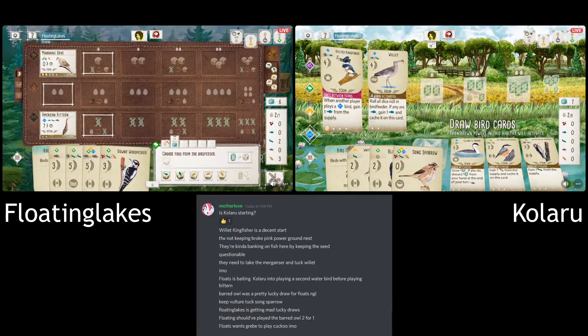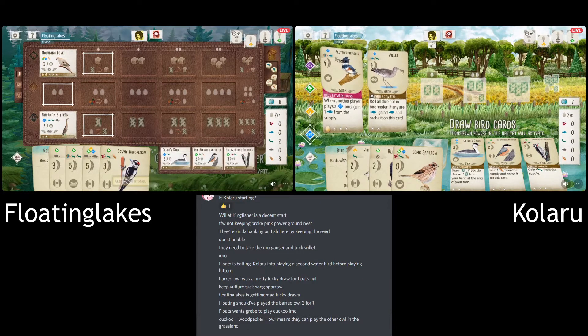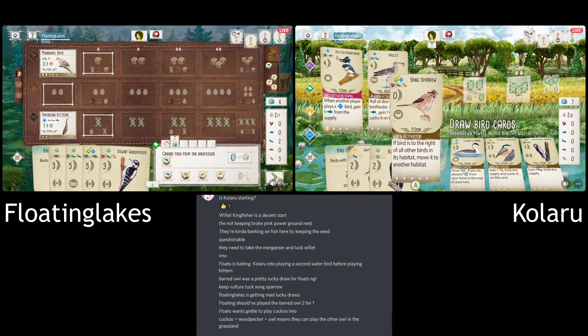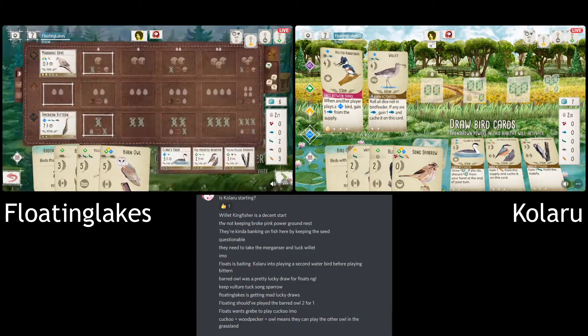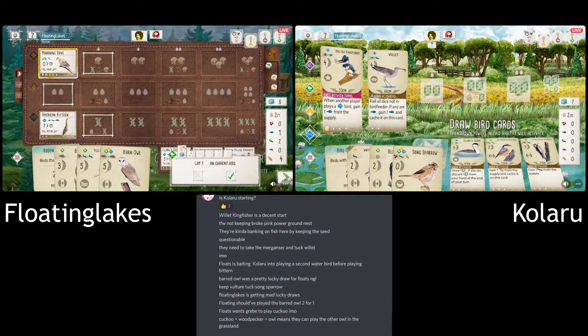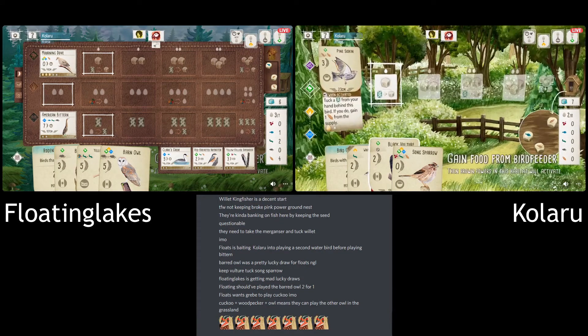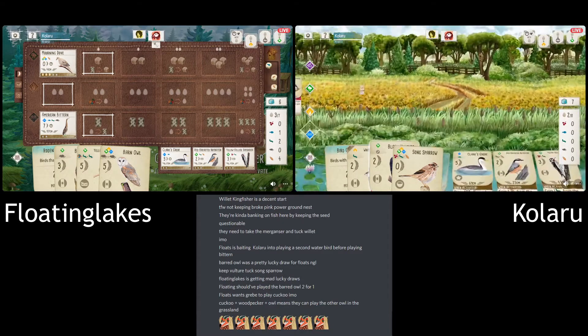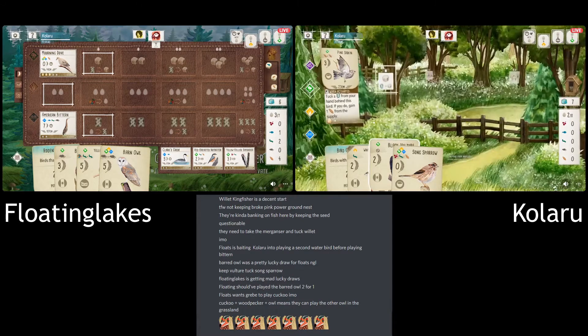Why are they not going for the Nuthatch? Not even the Grebe — they need the Grebe for the Cuckoo bird. Unless they're gambling on Kalaru not picking it up. You would at least play the Woodpecker and the Cuckoo before you pick up food. Yeah, it feels like they've wasted a card there. They could have gone for the Nuthatch first, gotten that down, and then when gaining food they save the card — plus getting the cache on the Nuthatch too. It feels like a wasted opportunity.